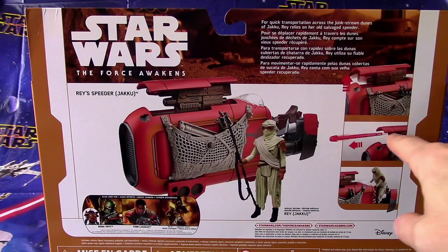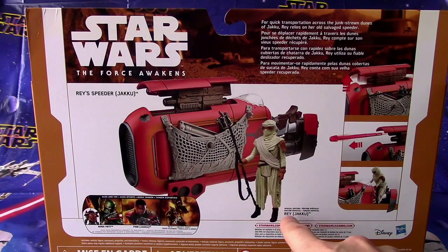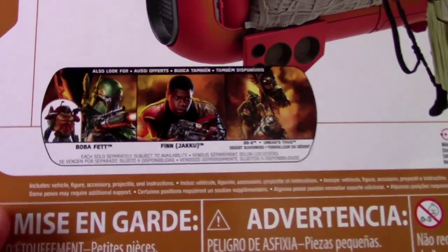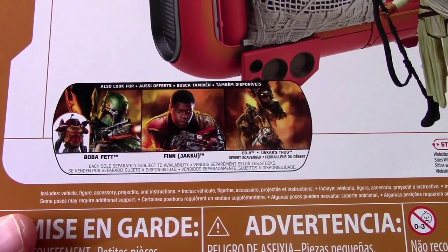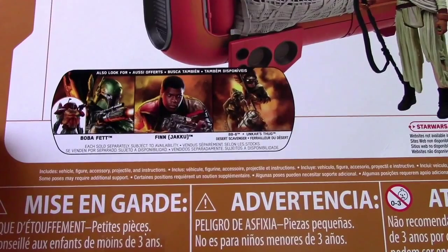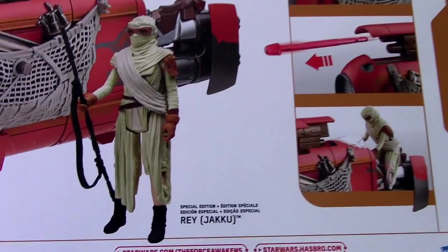You can see how this part lifts up and shoots missiles — it's like a missile cannon, and she rides on the back, kind of like a hovercraft motorcycle. This is a special edition Rey Jakku from Star Wars: The Force Awakens. Here are some other figures you can get: Boba Fett, Finn, BB-8, and Unkar's Thug — there's a scavenger too. The set includes the vehicle, figure, accessory, projectile, and instructions. Instructions are always helpful because we like to see what's going on.